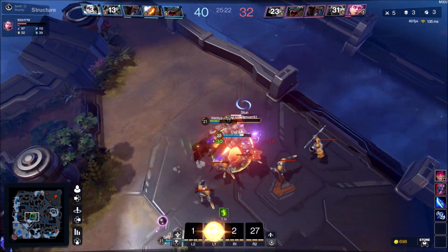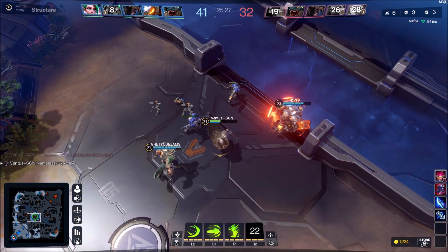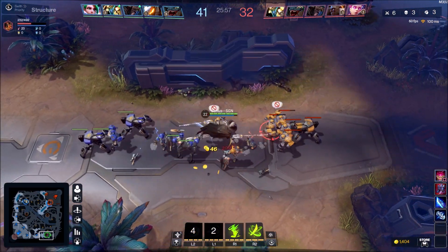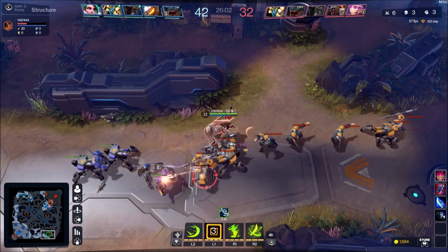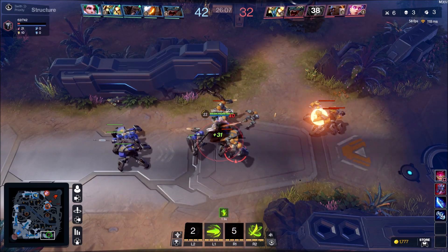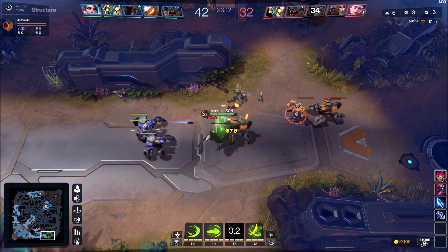Nameless has a move that silences people, so that enemy couldn't really do anything — she was just trying to run for her life, and we got that team fight. What looked like it was going to be a really rough fight turned out to be in our favor. Late game the lanes are going to be clear — it's just going to be minions fighting minions while team fights are going on.